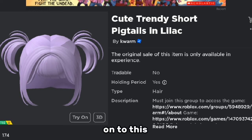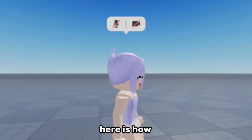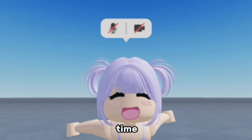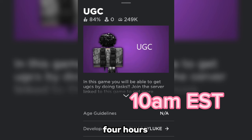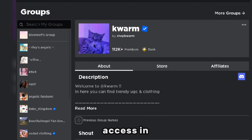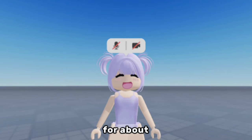Last but not least, let's move on to this last hair by Kvorm — I think that's how you say it. Here is how it looks on your avatar. It's one of those games where you have to stay AFK for a long time. This game is going to be available at 10 AM EST — about four hours from when I'm filming this. You will also have to be in this group to access the game.